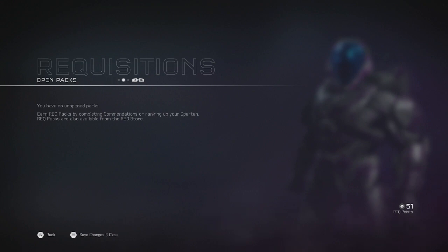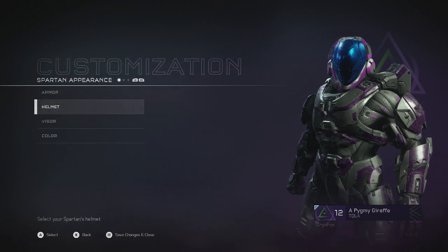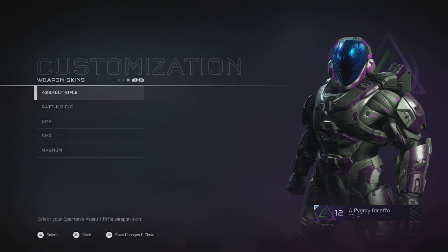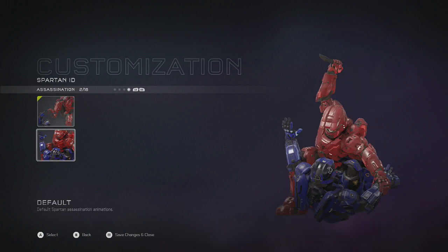That was pretty good — some really good stuff! The assassination emote — gotta try that out. Where do I go for that? You go somewhere under assassination. Now I just gotta play and see what it does. Maybe we'll get some of that gameplay later.